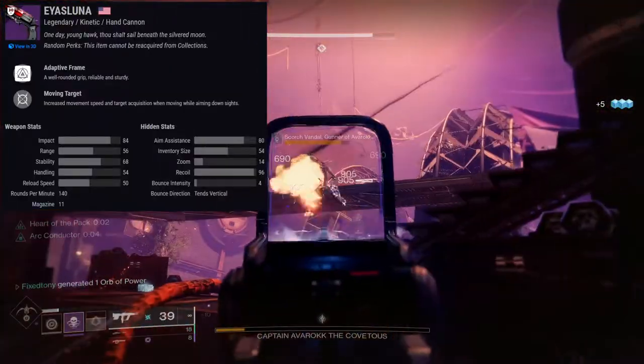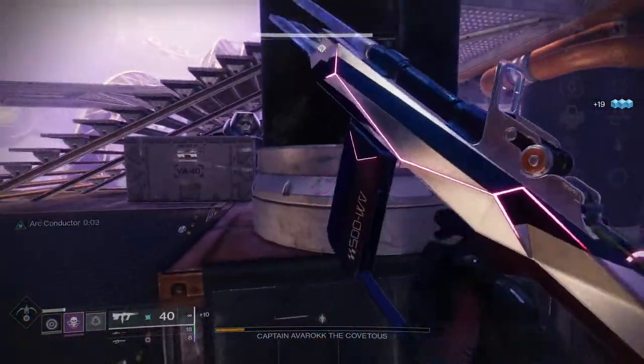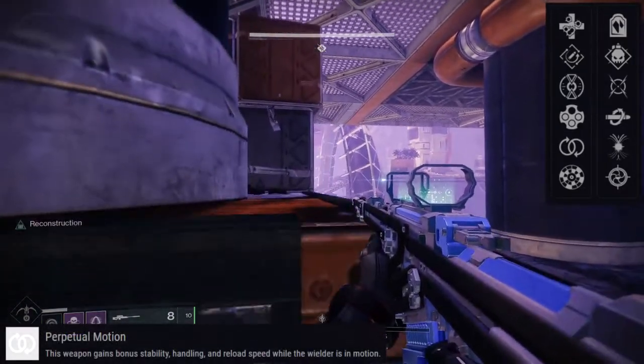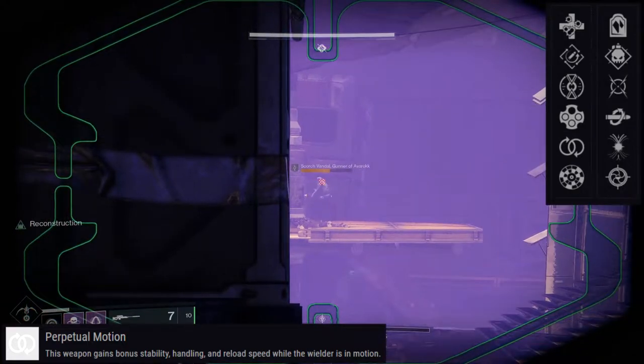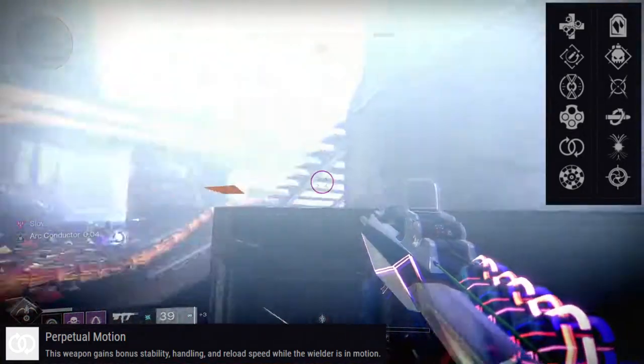Aias Luna is obviously a 140 — for you guys who thought this was a 180, y'all are weird. So let's talk about the perks real quick. For the first perk column, we have Unrelenting, Rapid Hit, Heating Up, Outlaw, Perpetual Motion, and Range Finder. For the second column, it's going to be Headstone, Demolitionist, Moving Target, Kill Clip, Harmony, and Snapshot Sights.